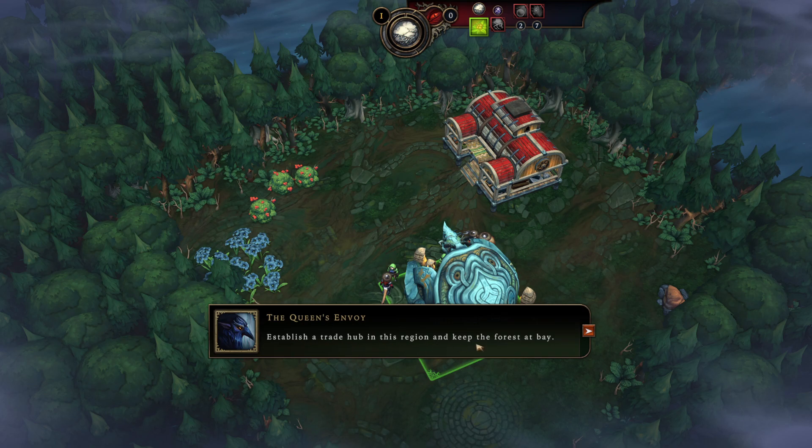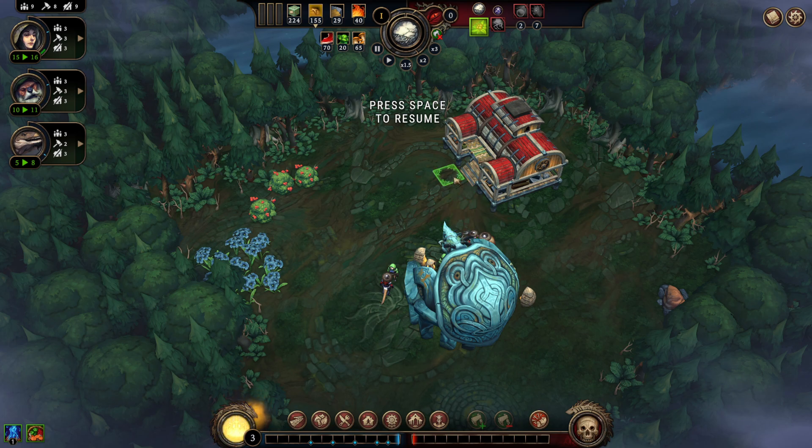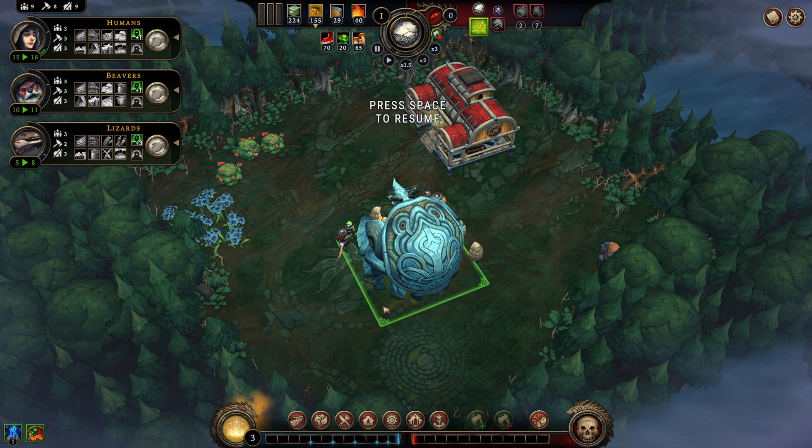Here it says establish a trade route in this region and keep the forest at bay. Responding to chat: this is not an account reset — I will plan on doing one at some point but it will be on a separate VOD playthrough. This is just going through the two new tutorial missions added in the last update, which can only be unlocked based on your citadel upgrade. The current one is about the hostility and trading aspect of the game.